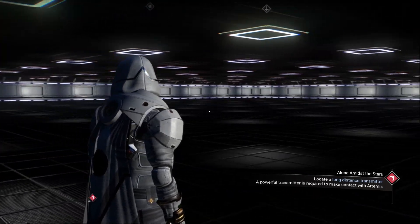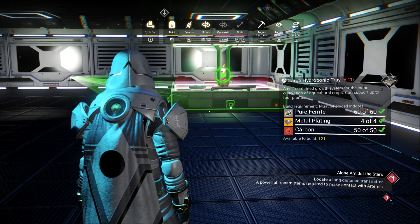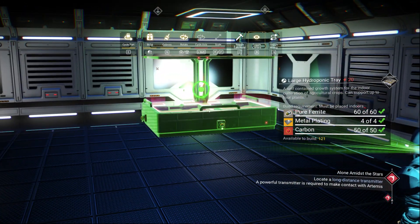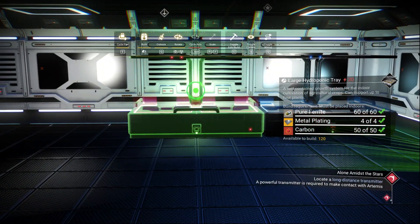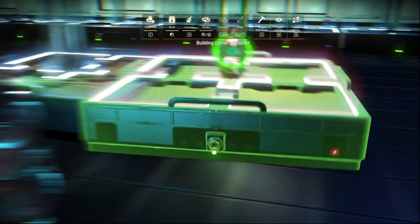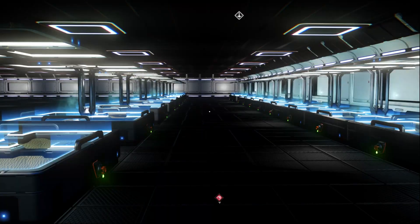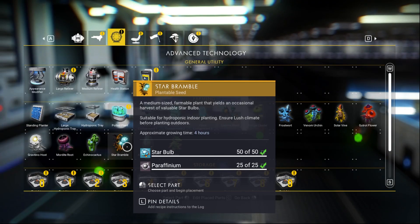You can see there is a lot of room in the freighter. The next thing we want to do is place the larger hydroponic trays. Put them in the corner — place about 25 of them. Make sure you leave room between them so you can move around to harvest. After placing 25, we will plant the star bramble seed.